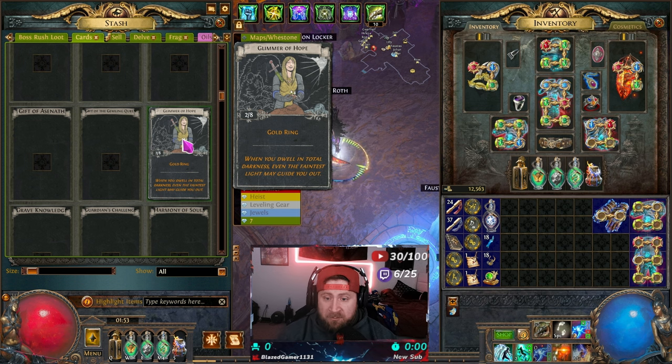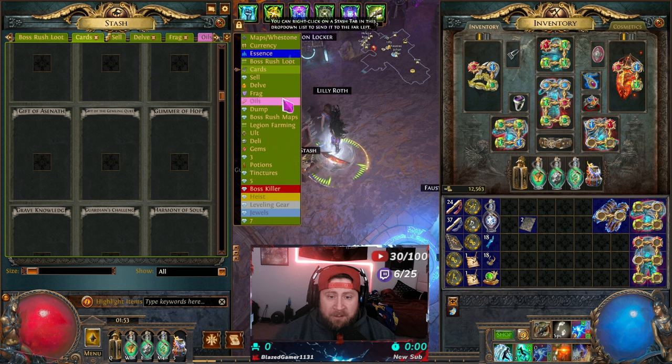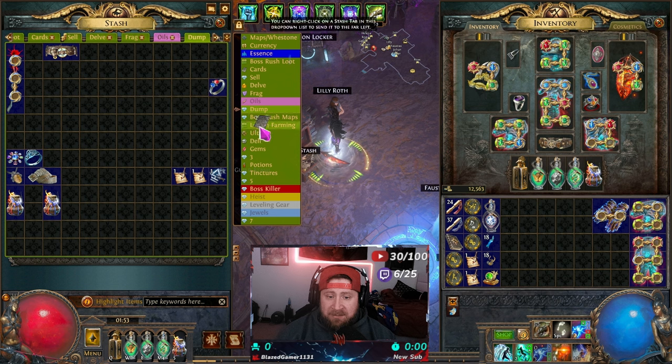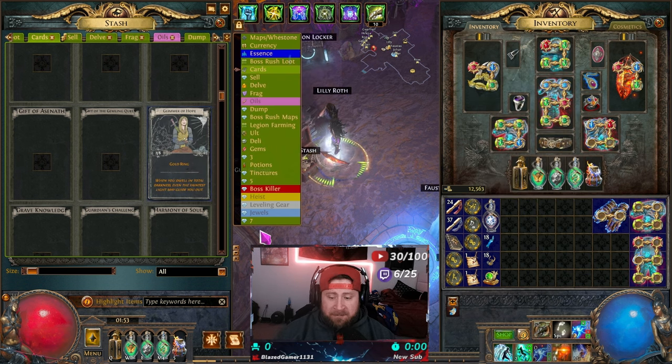Div cards is a really good tab to have. Otherwise, div cards take up one box each, and if you have a bunch of them in a big tab they just take up unnecessary space. So definitely get a div card tab and just throw them in there — they pop right in.